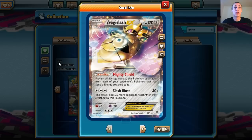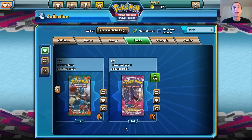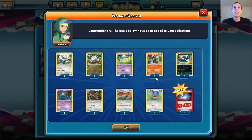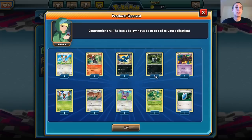We got an Aegislash EX — prevent all damage on this Pokemon from each of your opponent's Pokemon that has any Special Energy attached to it. Pretty cool. Bronzong. Kingler — not that great, but that's cool. We got a Golbat. Jamming Net — Team Flare Trainer, Pokemon Tool, attached to your opponent's Pokemon. Very nice. Robo Substitute. A lot of Joltik — getting a lot of these with the Nightmarch attack.